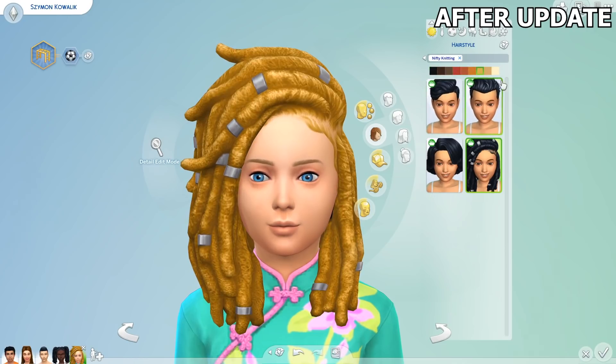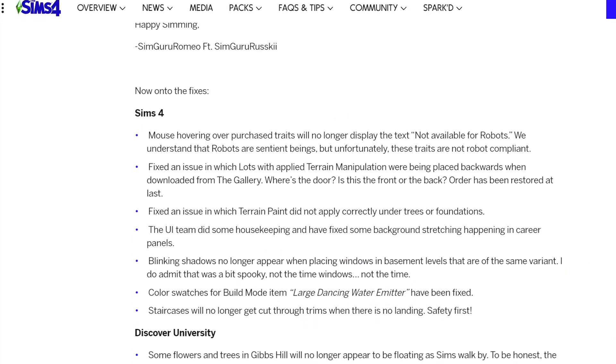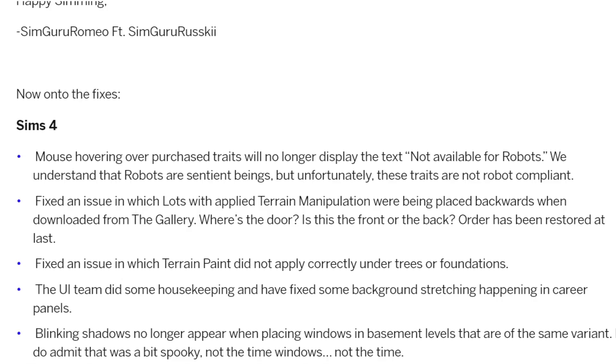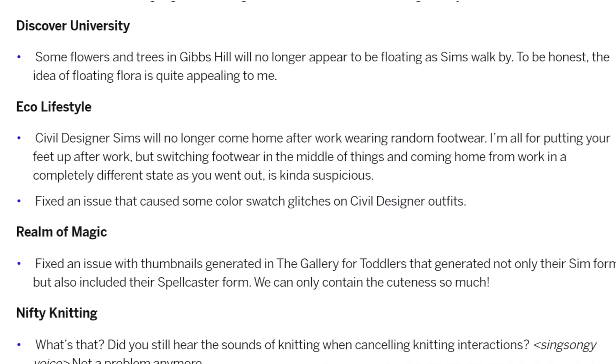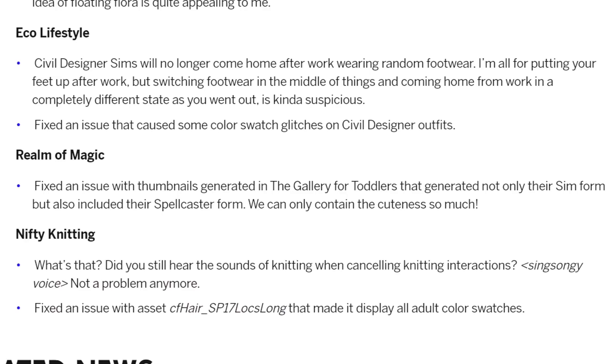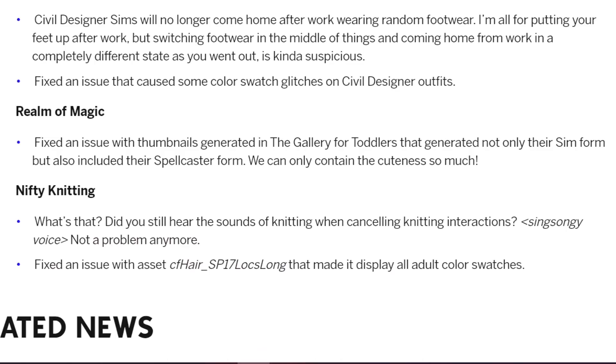There are also some other fixes that I'll just read through. Fixed an issue where slots with applied terrain manipulation were being placed backwards when downloaded from the gallery. Fixed an issue where terrain paint did not apply correctly under trees or foundations. For Discover University Expansion Pack, some flowers and trees in Gibbs Hill will no longer appear to be floating as sims walk by. For Eco Lifestyle Expansion Pack, fixed an issue that caused some color swatch glitches on civil designer outfits. For Realm of Magic Game Pack, fixed an issue with thumbnails generated in the gallery for toddlers that included their spellcaster form. And for Nifty Knitting Stuff Pack, fixed a bug where the sounds of knitting could still be heard even after the sim cancelled the knitting interaction.